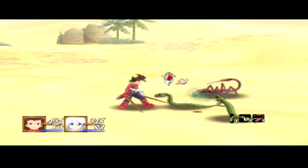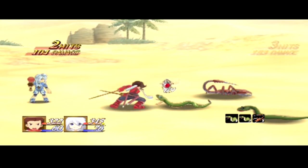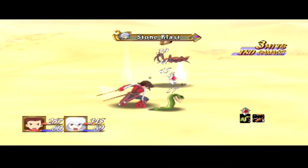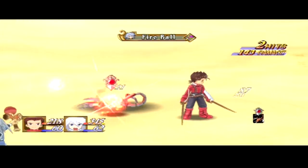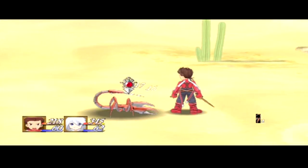Okay, we're in a desert. Oh, there was a skit you missed. We got scorpions and a snake. He likes to stun you. Stone blast — yeah, he's gonna learn a bunch of different elemental attacks. That's good, right? Yeah, that's good.